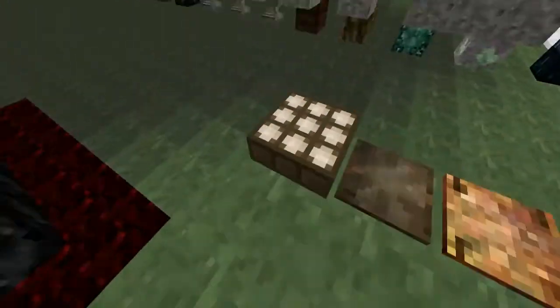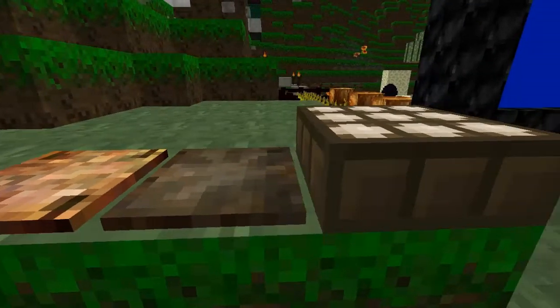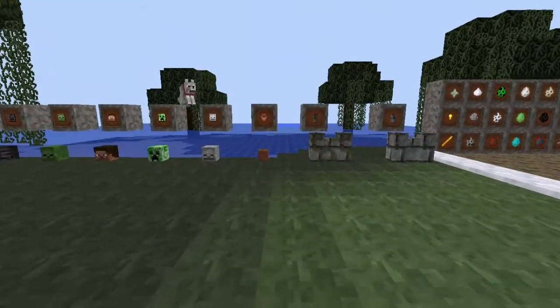Last but not least, the three items I barely get the chance to show you guys because they're always out of the way - we have the light pressure plate, the heavy pressure plate, and the daylight sensor. I'm not too sure what these things do, so feel free to leave a comment below if you know, because I haven't had time to play Minecraft 1.5.1.